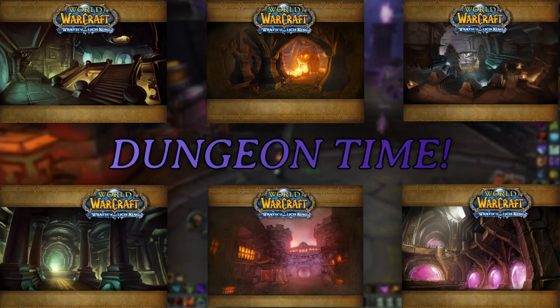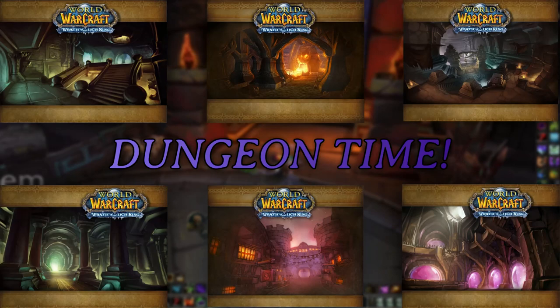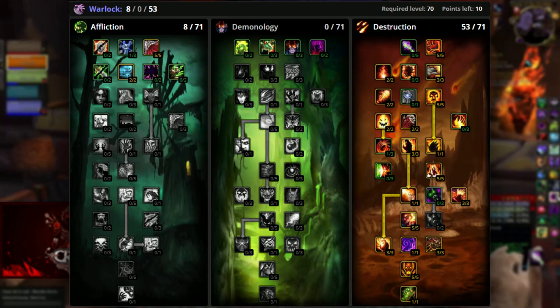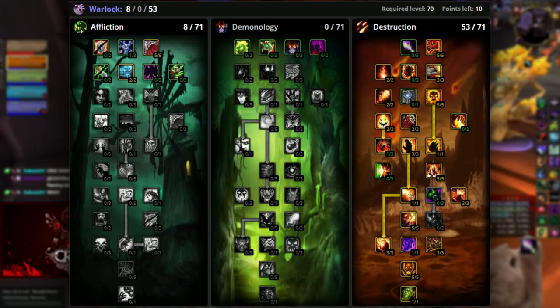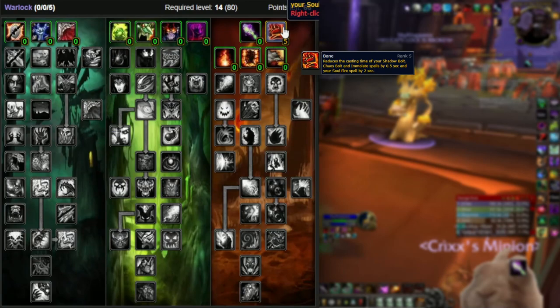Next I'll show you the spec I suggest going strictly for dungeons, and I'll touch on some differences depending on content. Whether you're level 70 getting ready to dungeon cleave or you're at level 80 prepping for your first set of normals or heroics, your Destruction tree should look something like this. Destro talents are pretty straightforward — we like fire damage so we're taking everything that buffs it. This requires level 62 and in my opinion is the baseline for Destro dungeoning.